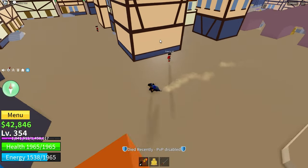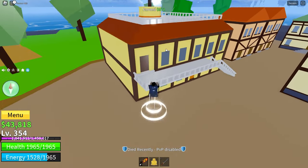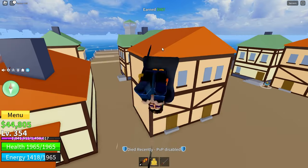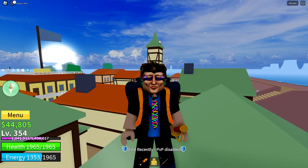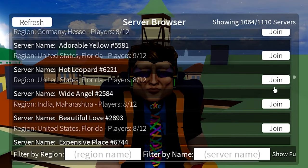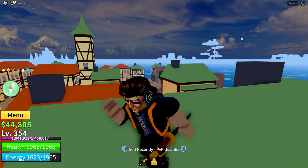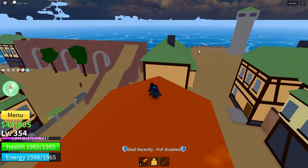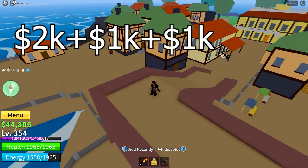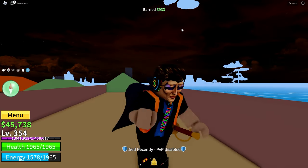Around here is another gold chest — I got 1,000 from that one. And up here in the Buggy house is another gold chest. Once you've collected all the gold chests, go to servers, scroll down somewhere in the middle of the list, and click on a random server. Collect all those chests, join another server, and repeat the process. With 2,000 plus 1,000 plus 1,000 plus 1,000, that's 5,000 belly every single time you rejoin a server.